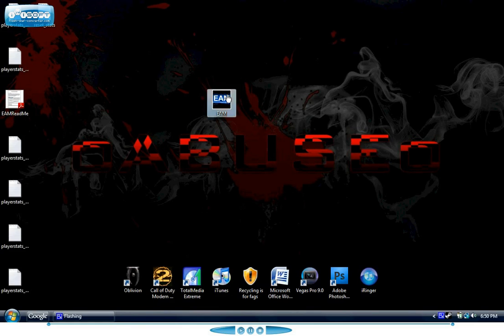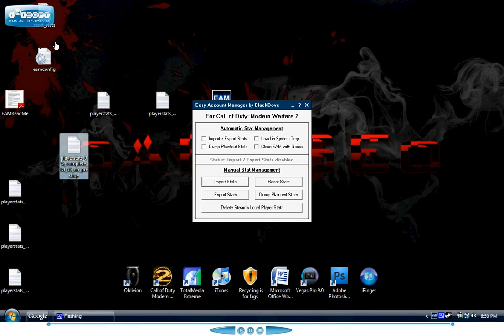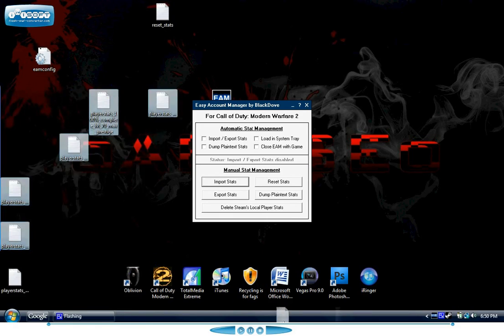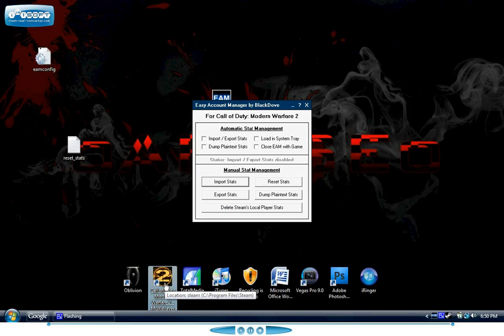So what I'm going to do now is open Easy Account Manager. If you want to reset your stats, there is a reset stats notepad. This tutorial is just for reset stats, but if you want to change your level to another level it's exactly the same. Just choose the notepad that you want. First of all, open Easy Account Manager and delete all the other notepads except for the notepad that you want, and then open Modern Warfare 2 Multiplayer.